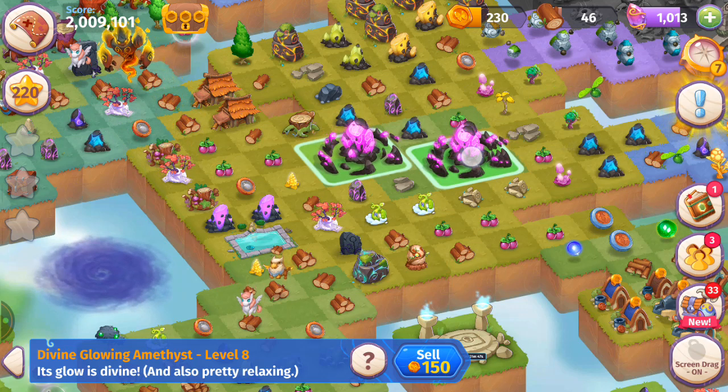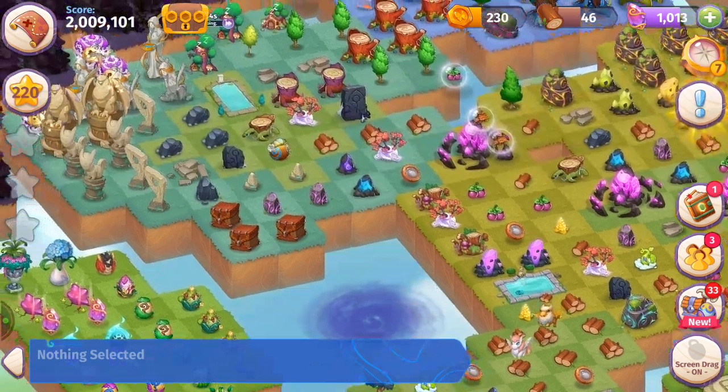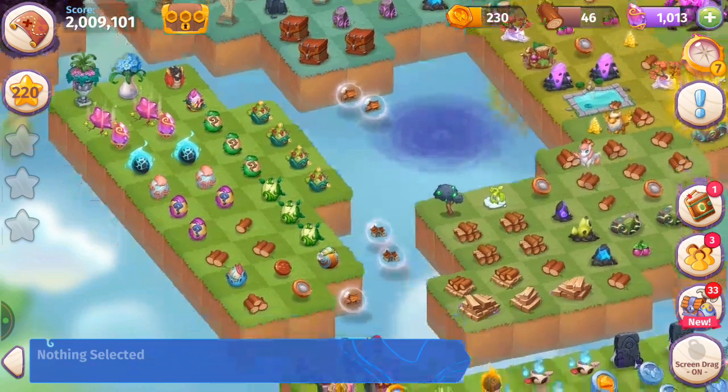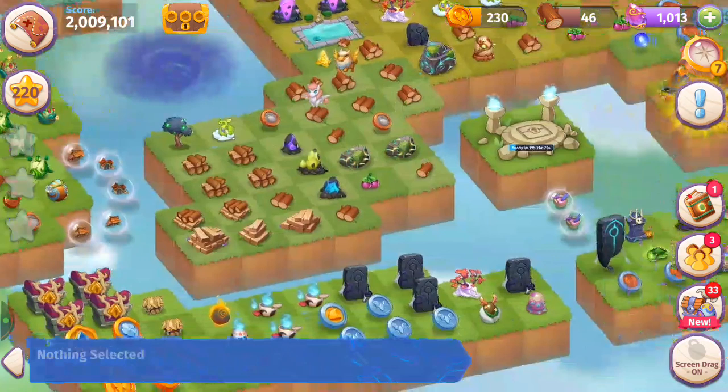The map looks full — we're going to be able to drop this divine glowing amethyst — whichever mergeable two-by-two object that takes four spaces you have — and bubble those stone yards again. Right now I'm at 120 wood storage — if these have 20 each that means I have five of those.